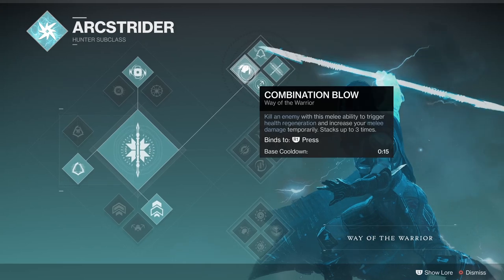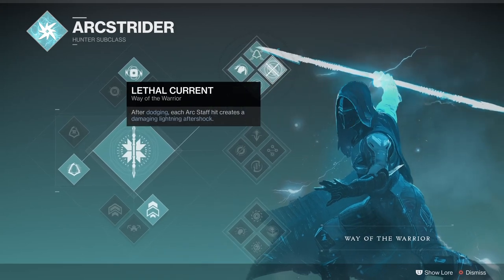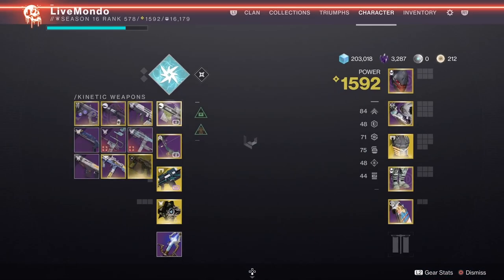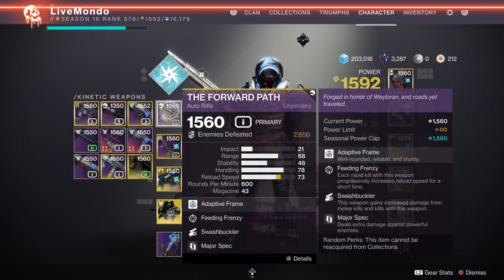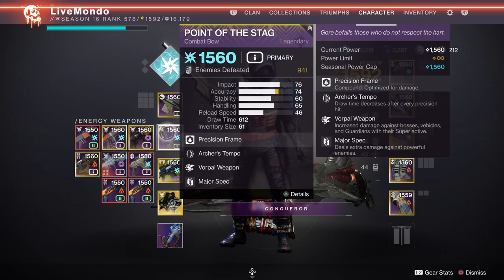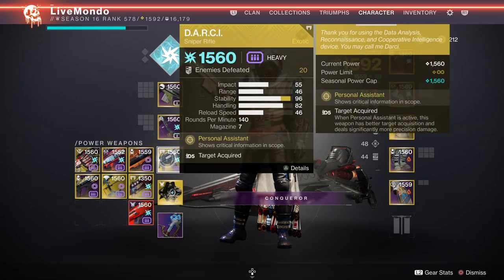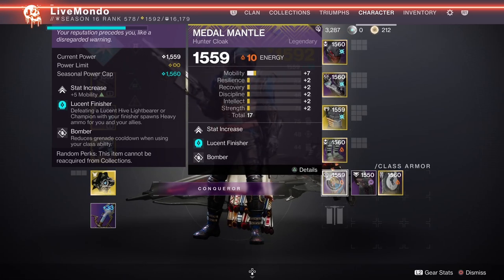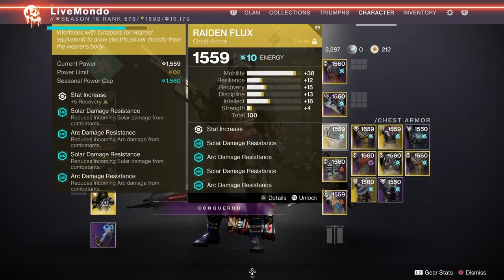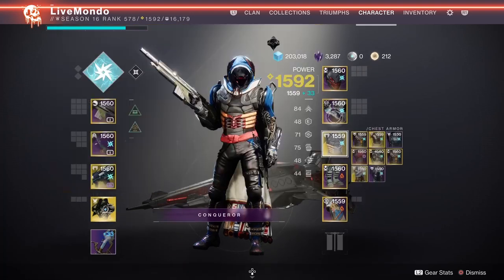Welcome to the video. This is my solo themed run of this week's featured master nightfall, the Fallen Saber. I'm doing it on Arc Strider, and the theme is 'forgotten' — these are all weapons and subclasses I feel have been forgotten in master content. We're using the Forward Path, an old Iron Banner auto rifle, and the Point of the Stag, an Iron Banner bow. I went with Darcy as my third weapon — three weapons you don't see much in master nightfalls or end game content.